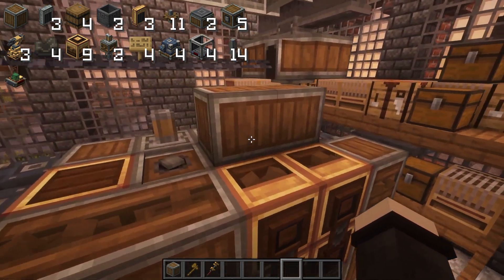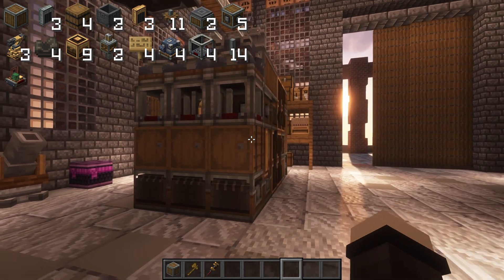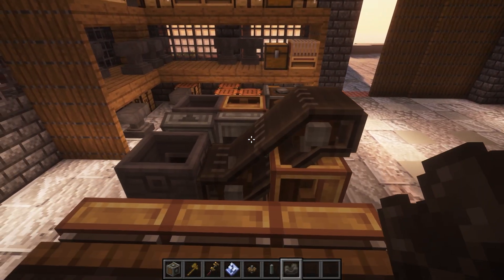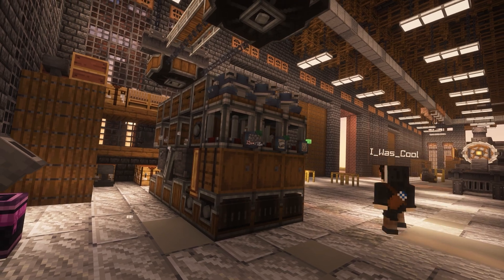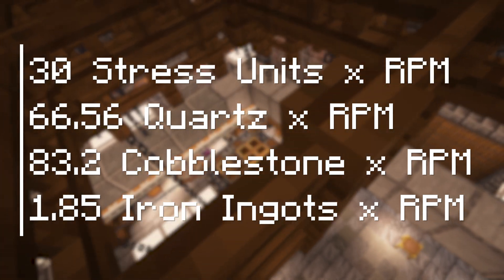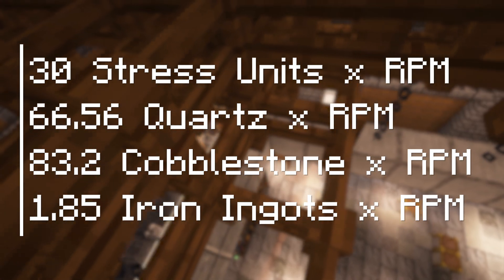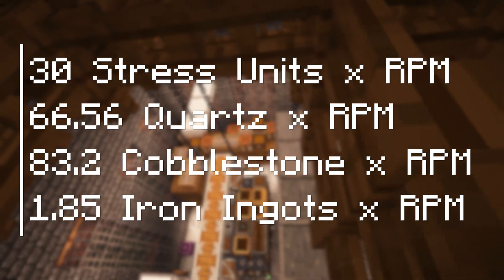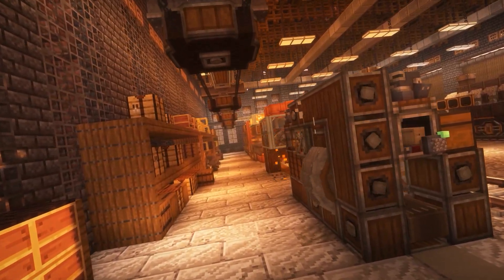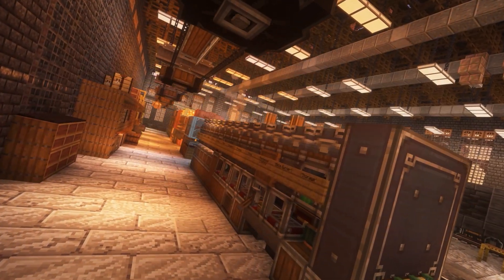Now you can remove the temporary blocks placed on top of the machine, and just like that, the machine is completed. So now we can move on to the setup guide to get this machine operational. The machine is going to require 30 stress units of raw rotational power times every RPM applied to the machine, followed by 66 quartz every RPM, 83 cobblestone times every RPM, and 1.85 iron ingots times every RPM. If you're concerned about how to supply these inputs, I'll have videos and schematics of other builds that cover all the inputs needed for this machine, as part of a linked series — or you can always use one of your own builds or someone else's.